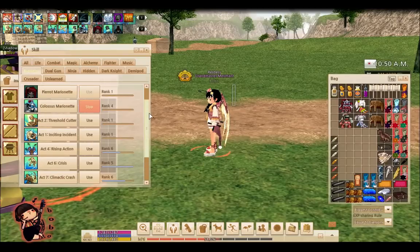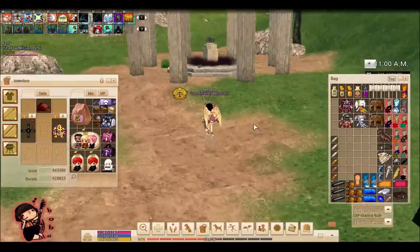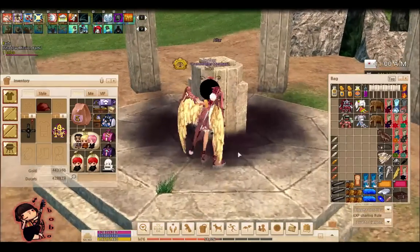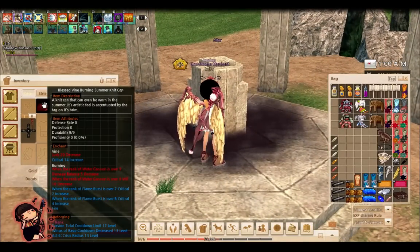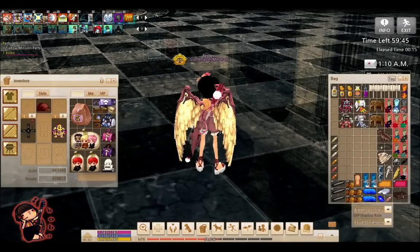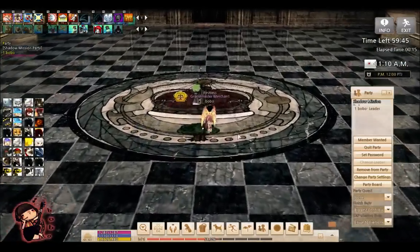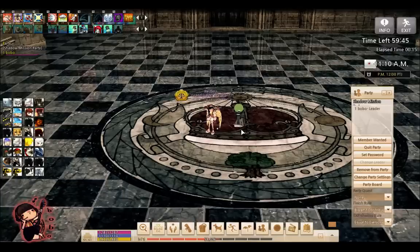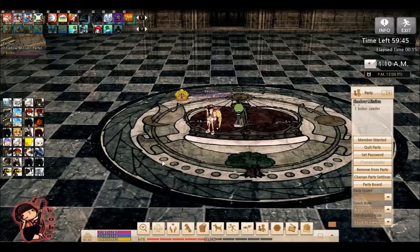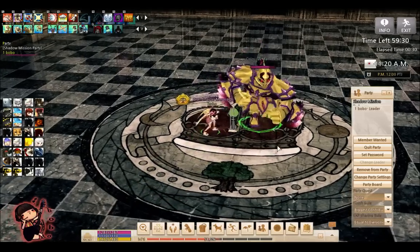That is basically all of the puppet skills. I'm pretty sure I covered all of them. Now I'm going to demonstrate them, so let's go inside. I don't have the Master of Crisis title, so my radius is not that great, but I do have a crisis radius level 13 on my reforge. This is going to be fairly quick, so keep your eyes peeled. I'm going to demonstrate Crisis first, because that is the most popular skill a lot of people tend to use.